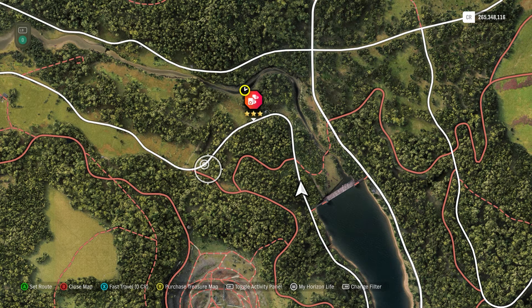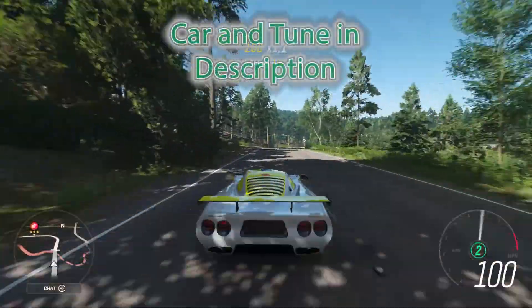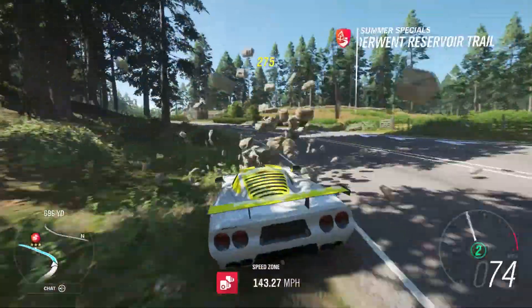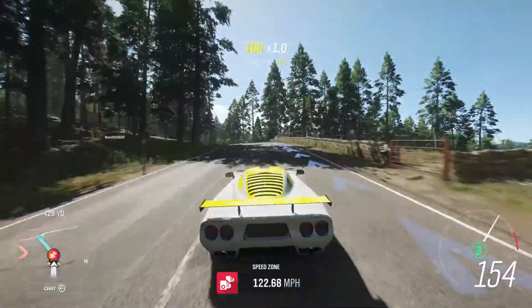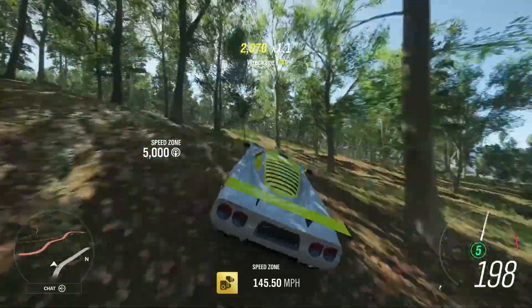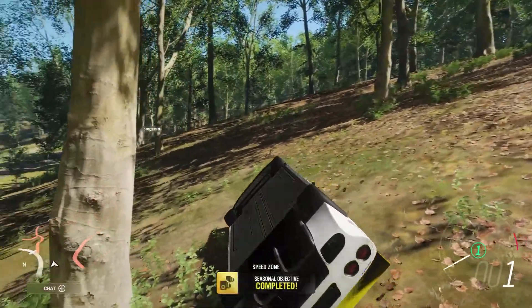All right, let's do this — I'll be in the Masler of course, this car can do pretty much anything. Here's that bend, and I don't really recommend plowing through the wall there, but I bet this will still be plenty good. Oh yeah, 145.50! Now like I said, that one's really easy, and I even mowed half a wall.